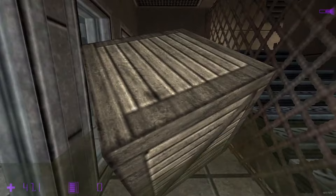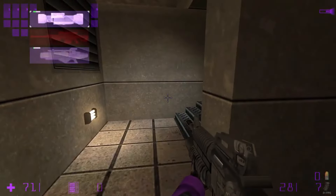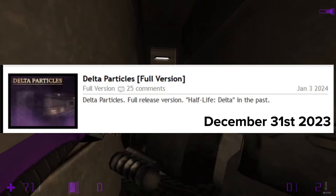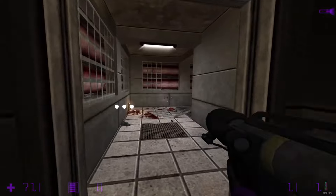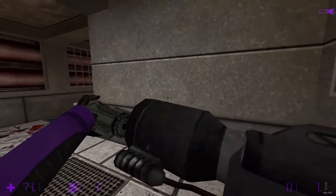Half-Life Delta is a Half-Life mod that was fully released on November 30th, 2023. Two months later, the updated version was released and renamed as Delta Particles, with several changes. Without any useless words, let's get into the differences.